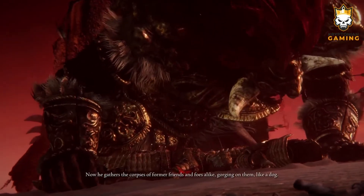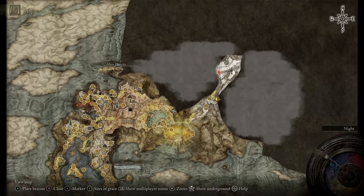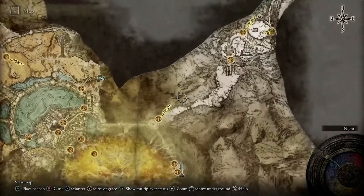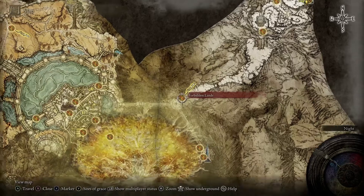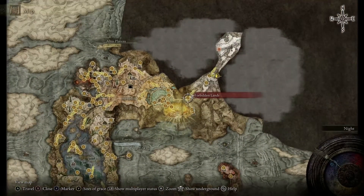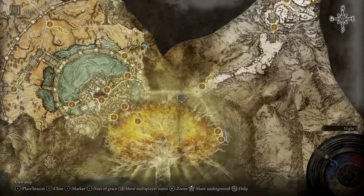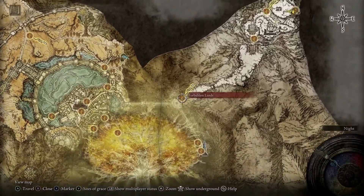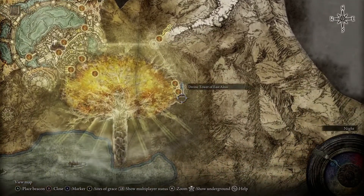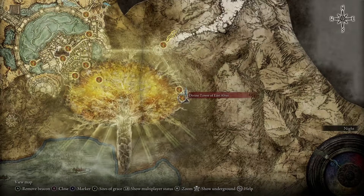East of the Altus Plateau you'll find the tower to activate Morgott's Great Rune. This is the closest checkpoint to the Forbidden Lands right here — you can see on the larger scale on the map it's up here. You're gonna go up here to continue exploring, and this little bridge on the side right here is the tower — the Tower of East Altus.